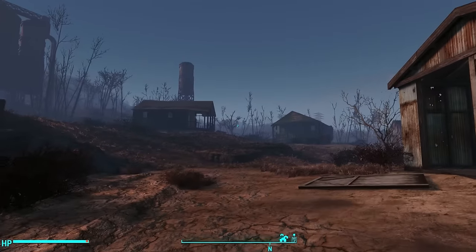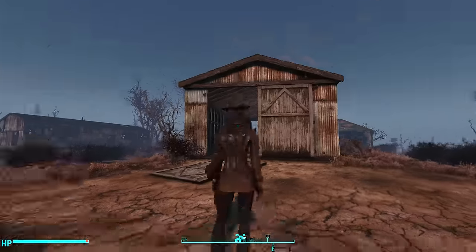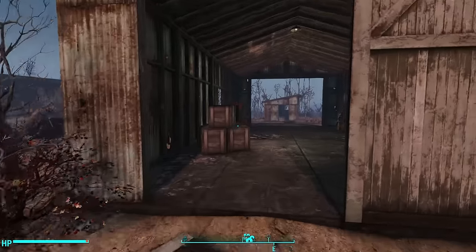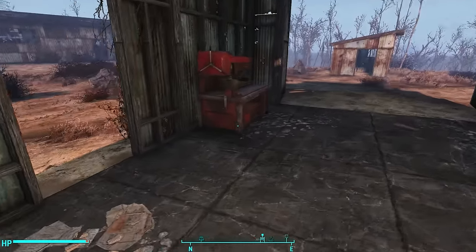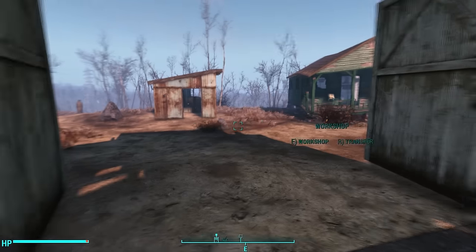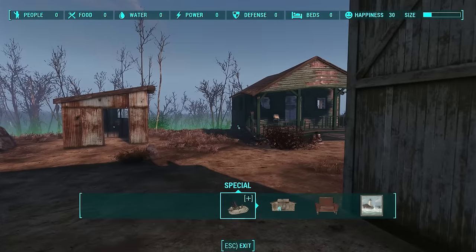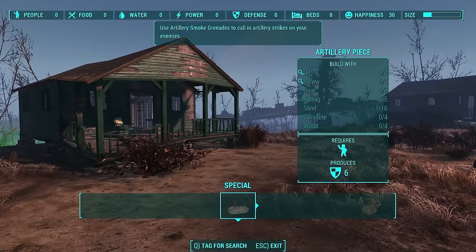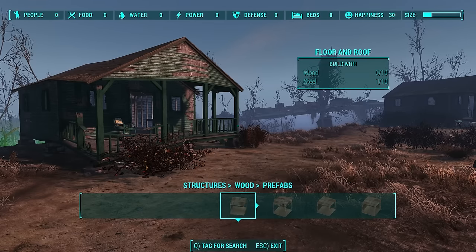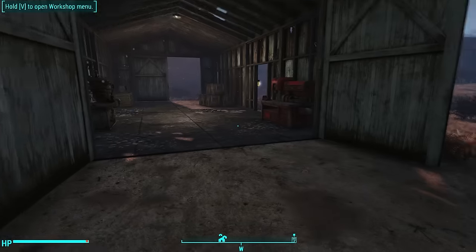Another thing people seem confused about is how junk items are actually physically transported between settlements. Here I am on an alt character at the Sunshine Tidings Co-op. Let's take a look at this workbench — as you can see, it's completely empty. If I try to pull up the settlement builder, I can't build anything: zero wood, zero steel, absolutely nothing.